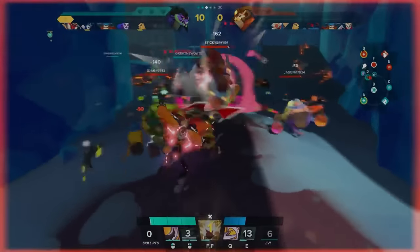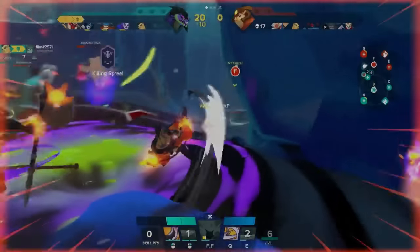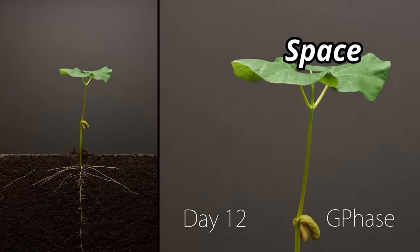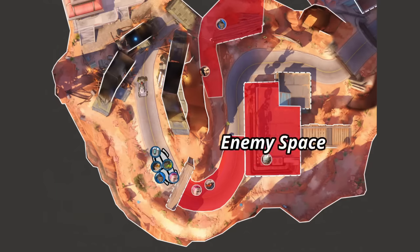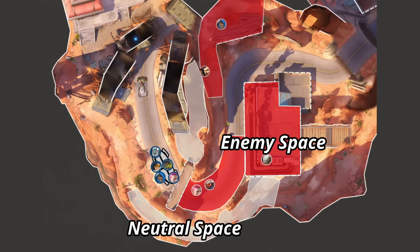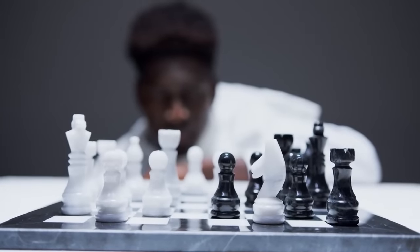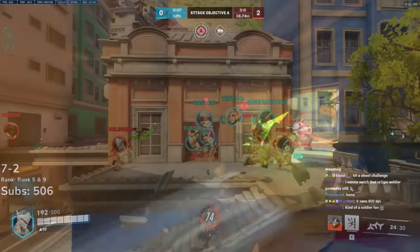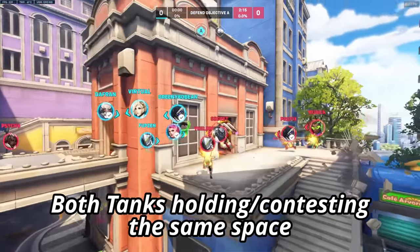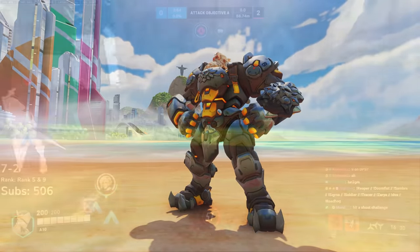There are three types of space: enemy space, friendly space, and neutral space. Space is something that continuously changes based on where everyone is playing. If the enemy team is positioned on one side of the map, that is their space. Anything outside their reach is neutral space, and anything your tank and team occupies is your friendly space. To decide the best strategy to attack, we first need to understand where the enemy's space is — we can often see this by seeing where the enemy tank is holding, as the team will be around or behind them.